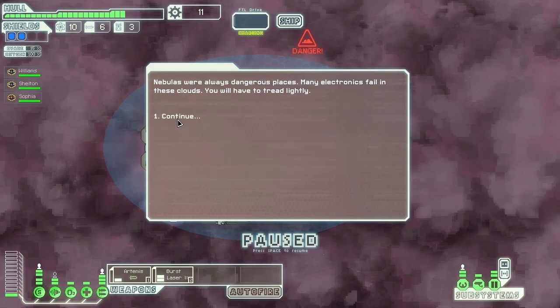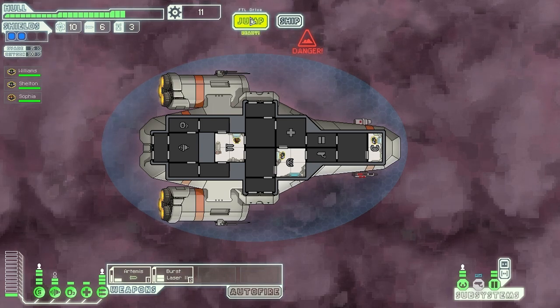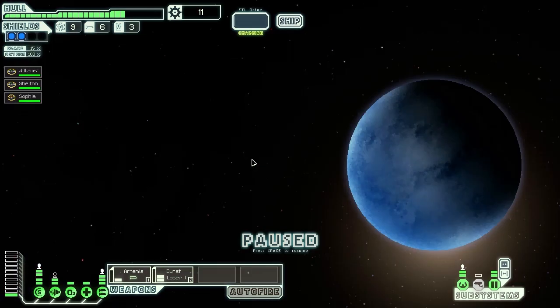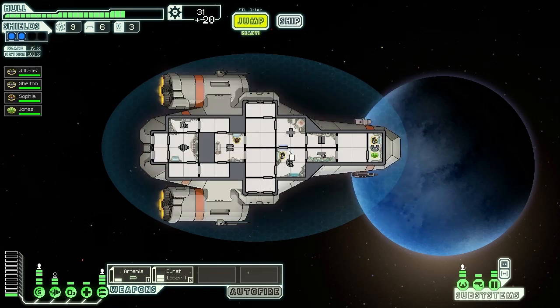Many electronics fail in these nebula clouds — your sensors tend to fail a lot, which makes fighting much harder. We're going down to a distress beacon to see what it's about. We dock to try and rescue them, cut through their hull, and are able to rescue a few survivors — but many more are lost. One survivor is a junior crew member. Now we have a new crew member — his name is Jones, he has 70 health, and I want him in the engine room.